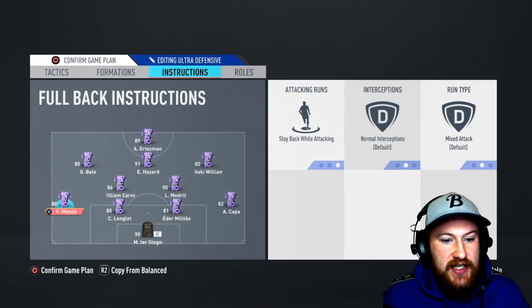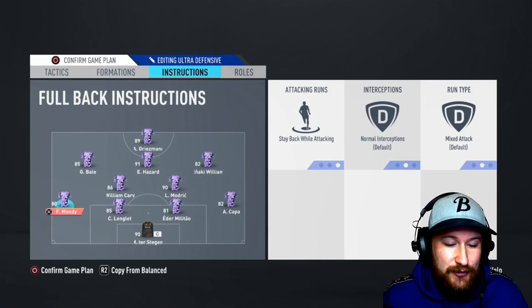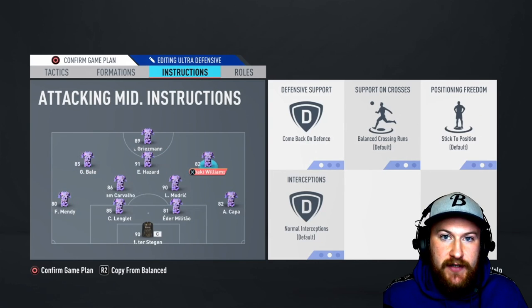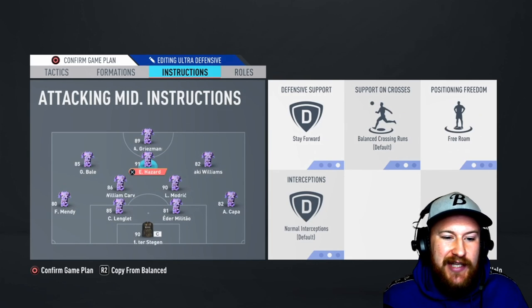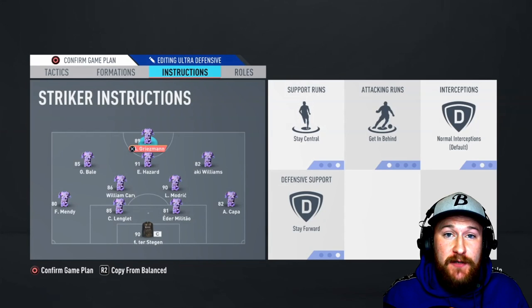The pros of this formation: it is super defensive — your players crowd your penalty area and whatever your opponent tries, whether getting in behind, into the box, or shooting, your players will block, intercept, and tackle. It will be extremely hard to break you down. The negatives are you only have four players committing forward, so hold the ball up with your striker while waiting for the midfielders to push up. You'll need to be creative in attack, but ultimately you're using this to shore up your defense at the end of the game.